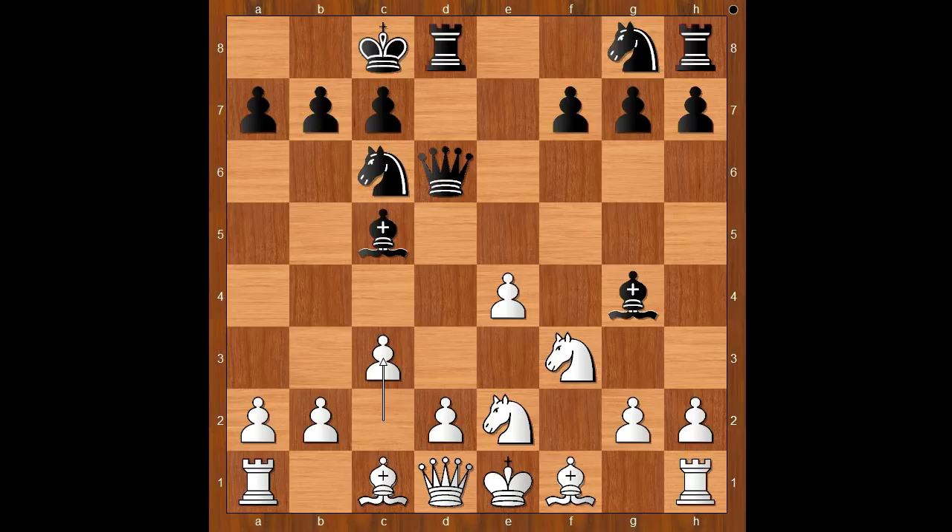Black to move. How would you continue? If black plays a quiet move like king to b8, then d4 and white is better. Schlechter played the very logical move f5 — knight to f6 is also good. F5, intending to open the e-file. Then d4.